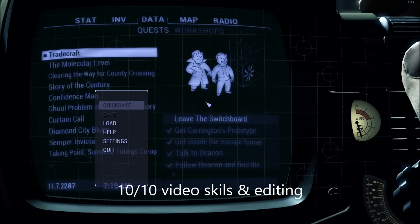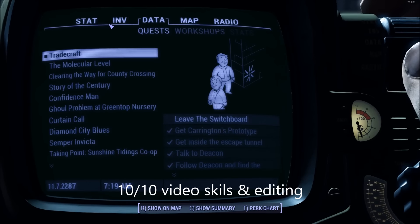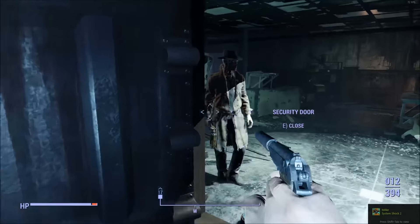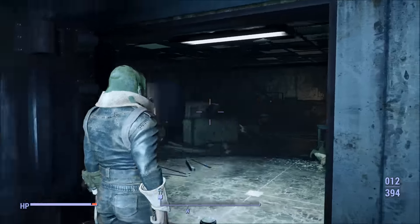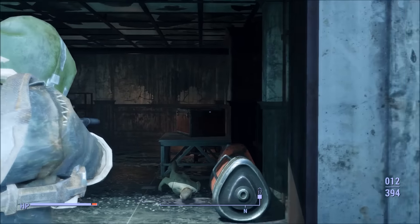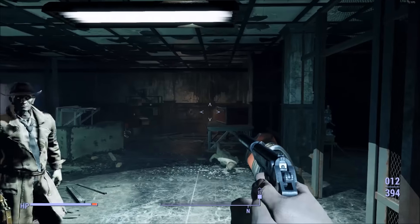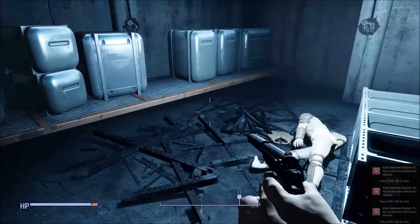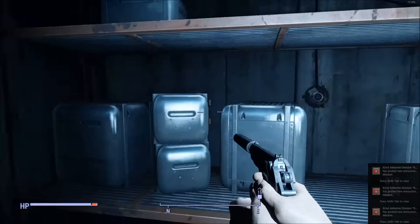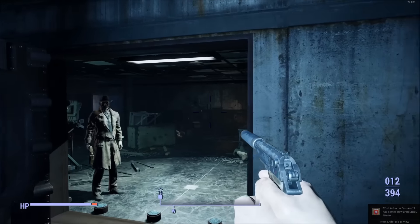Alright, so really quick guide rundown. This is gonna be a guide and kind of a verbal walkthrough on how to get the Deliverer, which is a suppressed pistol in Fallout 4. It looks like it's based on a real-life PPK. If your name is James Bond in game, which is one of the verbal names, this will be a definite collector's piece for you to grab.